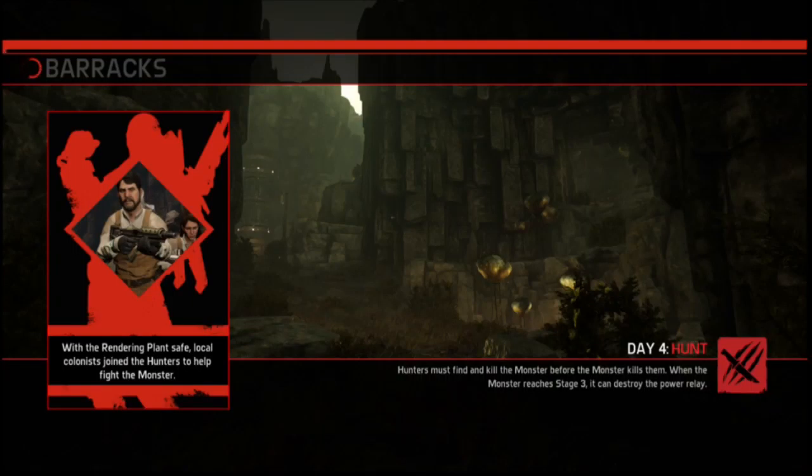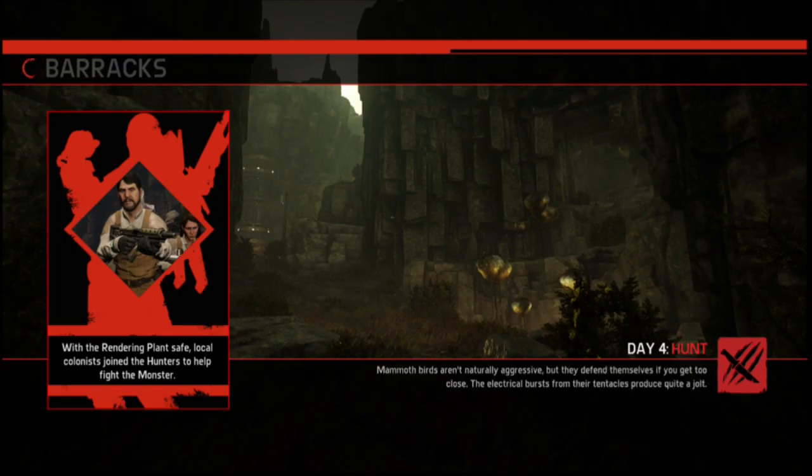You can see the perk on the side — you get the additional colonists to help you out. Unfortunately for those colonists, they didn't last very long. The monster started off and found them almost immediately and made quite a meal of them. But thanks to their dead corpses, I was able to find where the monster is fairly quickly, because they appear on the map showing where they go down and where they die, so I was able to track the monster very quickly and get him at stage one, trap him, and kill him off.